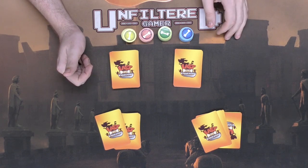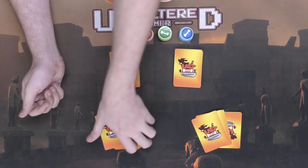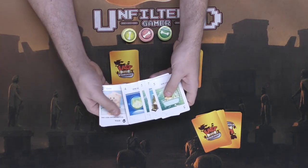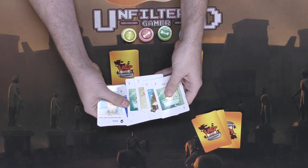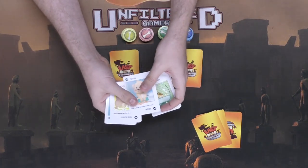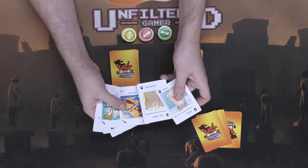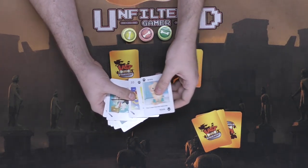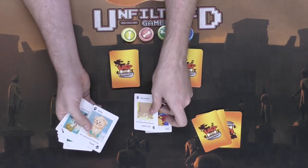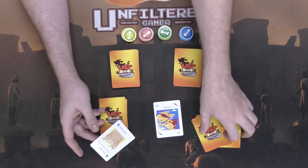Determine who starts — I like to do it based on whoever owns a puppy or a dog. You look at your hand and count up your bones: in this case a player has five, seven, two, five, and four — that's 23 points of health, a pretty decent amount. Players can play one or the other card type, or both, or simply pass. In this case the player is going to play a 10 attack card first.